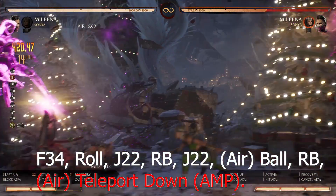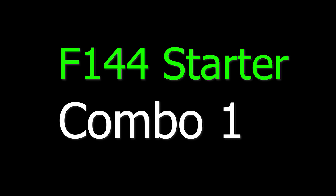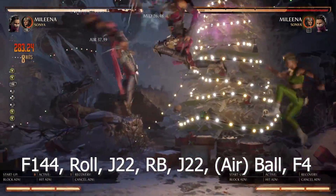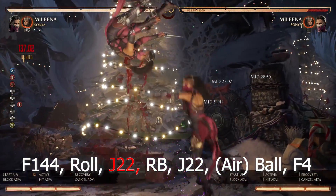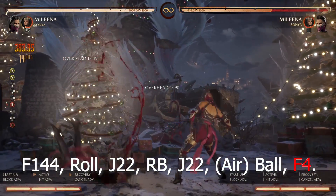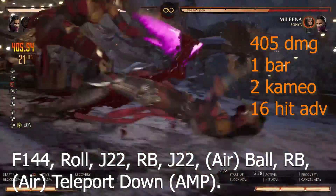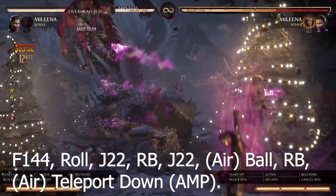Switching to fourth starter: forward 1-4-4. Combo 1: 383 damage, 0 bar, 1 cameo, 32 hit advantage. Route: forward 1-4-4, roll, jump 2-2, cameo, jump 2-2, airball, forward 4. Combo 2: 405 damage, 1 bar, 2 cameo, 16 hit advantage. Route: forward 1-4-4, roll, jump 2-2, cameo, jump 2-2, airball, cameo, air teleport down, amp.